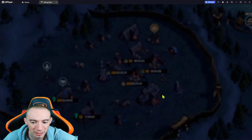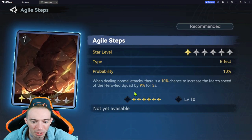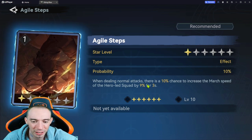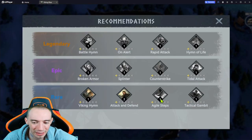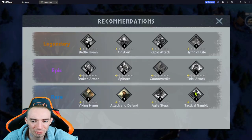Agile Step increases march speed on normal attacks, which you rarely need since enemies generally can't get away. Tactical Gambit increases the defense of the hero-led squad when casting an active skill, which is fine for a defensive build. But overall, On Alert, Counter Strike, Broken Armor, and Rapid Attack are the cards I would personally suggest for Ivor.